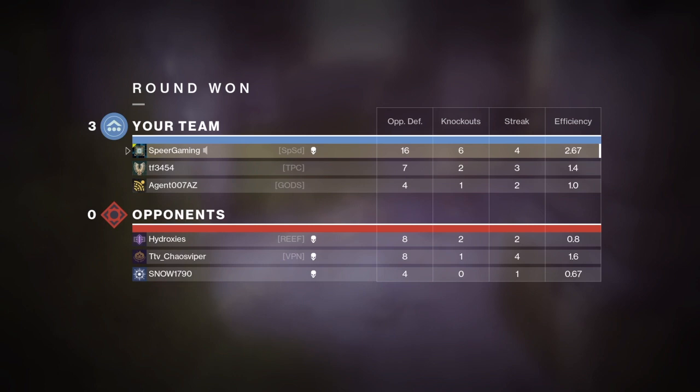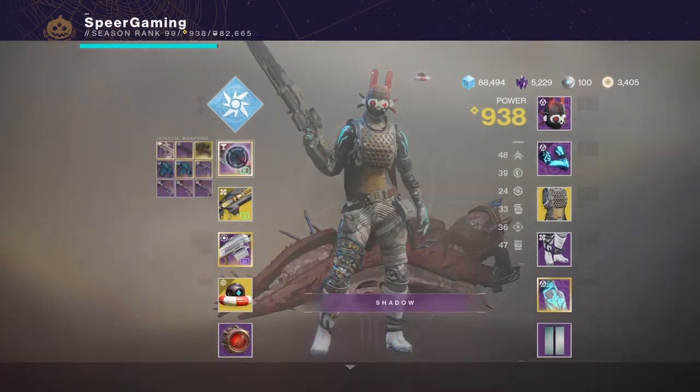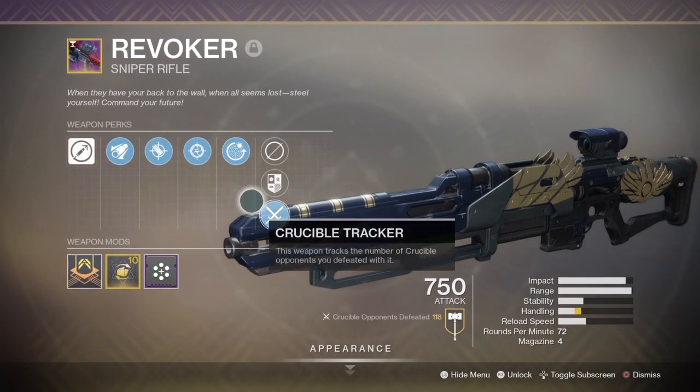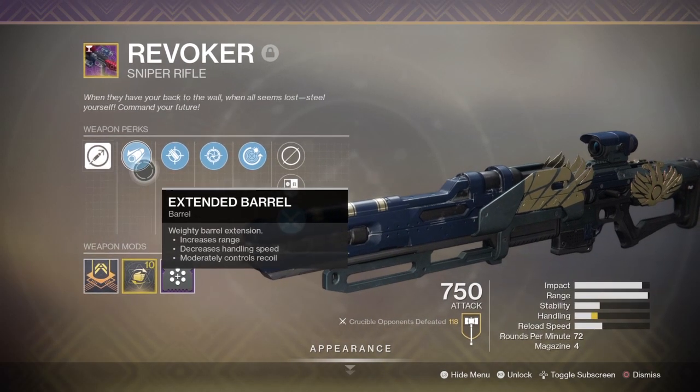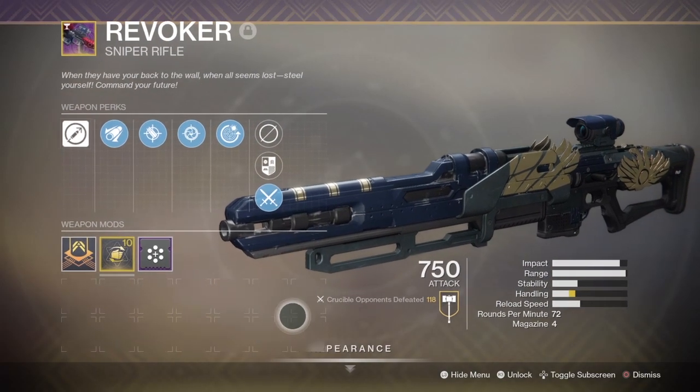If we go ahead and pull up Charlemagne Bot, you'll see that the number one used kinetic weapon right now for this past week is Revoker. For energy, it's Luna's Howl, and for power weapon, it's actually Hammerhead. We've already covered Hammerhead and how to get it in our previous video, so I'll leave a link at the top of the screen. We're going to skip Hammerhead and go to Play of the Game, which is the number two most used power weapon slot this past week. First up, let's talk about the kinetic slot — the Revoker.